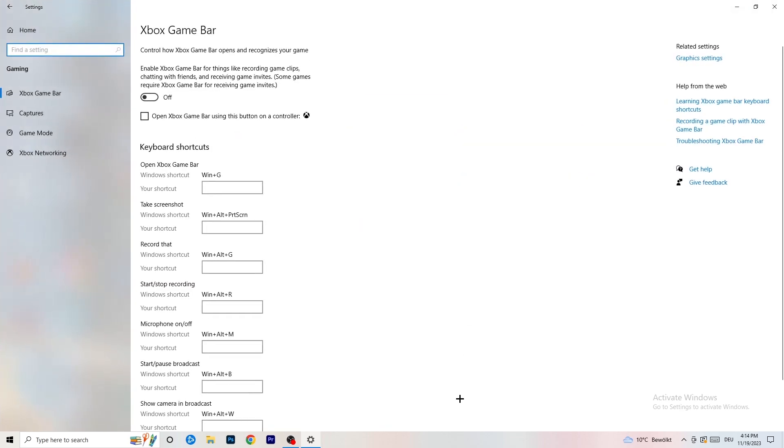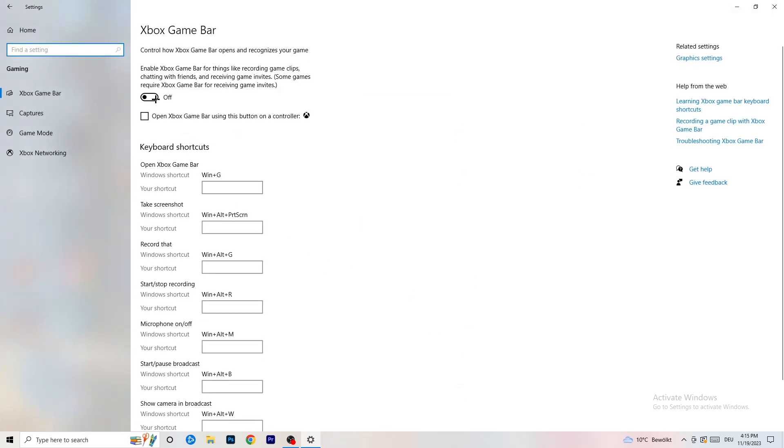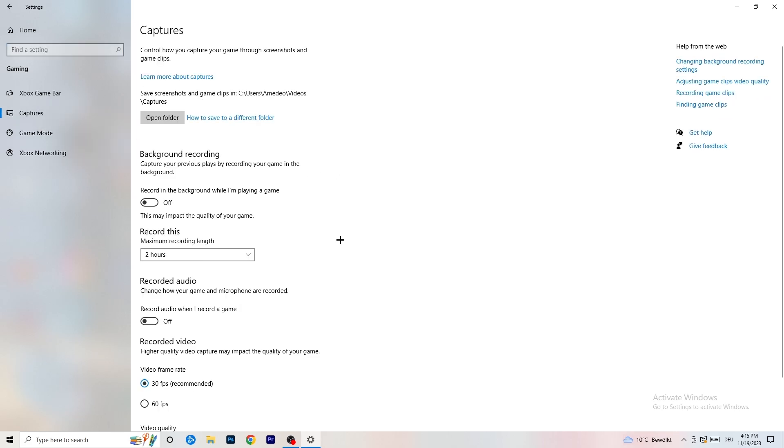Go back twice, then go to Gaming. Turn off your Xbox Game Bar — especially on low-end PCs it runs in the background, sucks a lot of performance, and you don't want it. The idea is to decrease what's running in the background so your PC can focus on your main game. Then go to Captures, go to background recording, find 'Record in the background while I'm playing a game,' and turn this off — you don't want to record, especially on a low-end PC.